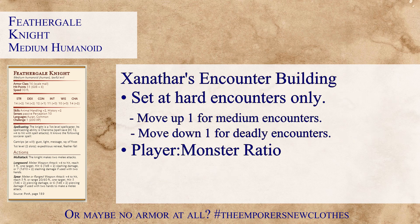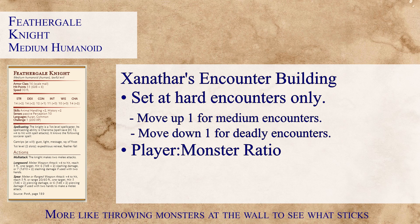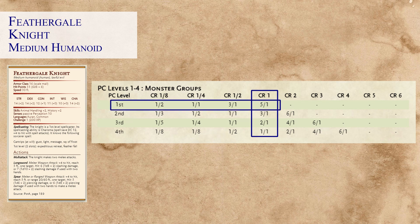Whenever I'm doing encounter building I like to look at Xanathar's Guide — they have a great set of tables that helps me build encounters very quickly. When we look at levels one to three, we notice a very interesting player-to-monster ratio. Since this is a CR1 monster, we would roughly need about five players to handle one CR1 monster like this Feather Gale Knight. As players level up, we'll also notice a drop in the number of players needed against the same CR1 monster.